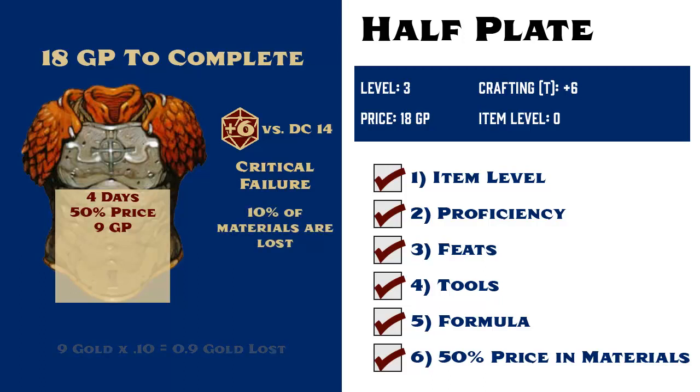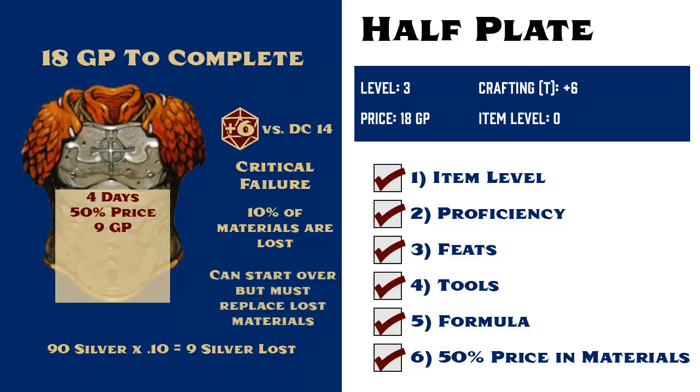If she rolls a natural 1, then she critically fails, and not only wasted 4 days of work, but also loses 10% of the materials. In this case, we convert the 9 gold to 90 silver pieces, and she loses 10% of that, or 9 silver, leaving her with 81 silver pieces worth of material. She can start the process over and try again, provided that she can replace the 9 silver pieces worth of lost materials.